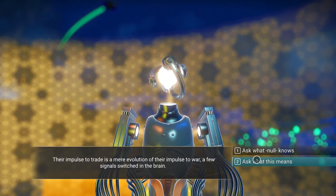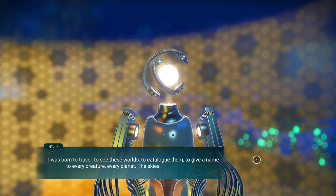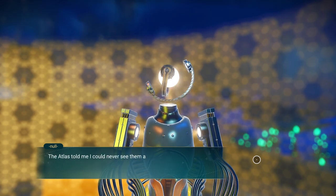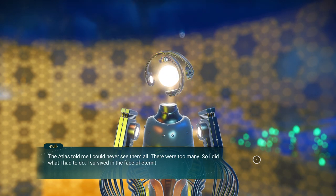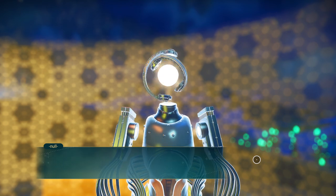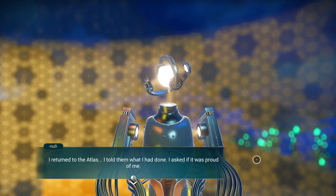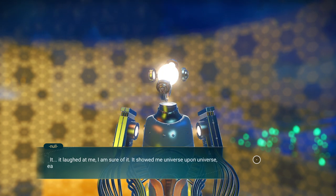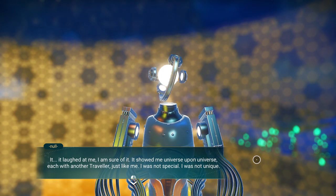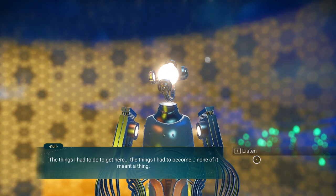I ask Null what this means. Null says: 'I was born to travel, to see these worlds, to catalog them, to give a name to every creature, every planet. The Atlas told me I could never see them all. So I survived in the face of eternity and saw all the worlds of my universe. I returned to the Atlas and asked if it was proud of me — and it laughed at me. It showed me universe upon universe, each with another traveler just like me. I was not special. None of it meant a thing.'